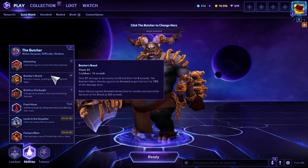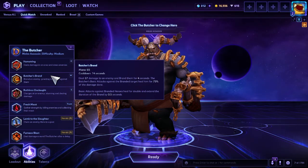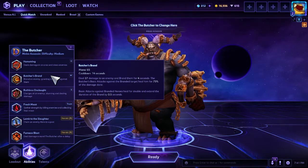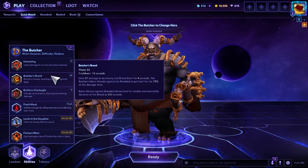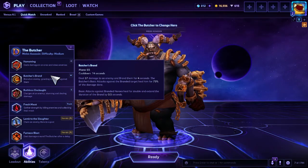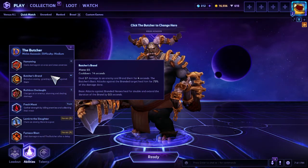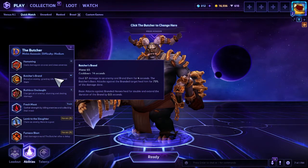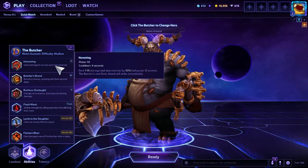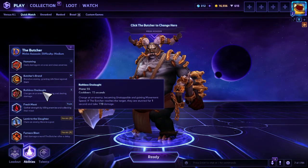Butcher's Brand is your W — this is your main form of sustain and your main way of baiting people into dueling you. Once you put the brand on somebody, it's going to heal you for the amount of damage you do to them. It also extends its duration by 0.5 seconds each hit. It does a tiny bit of damage, so don't use it for damage.